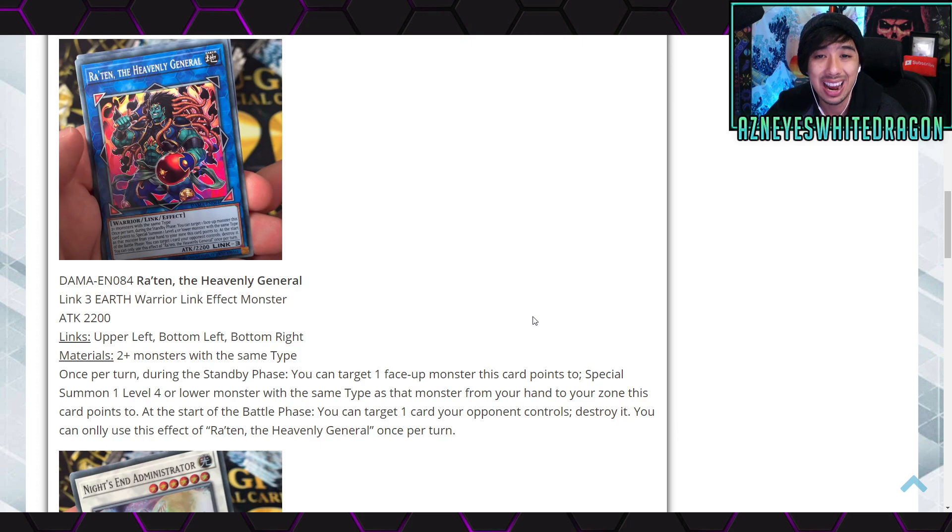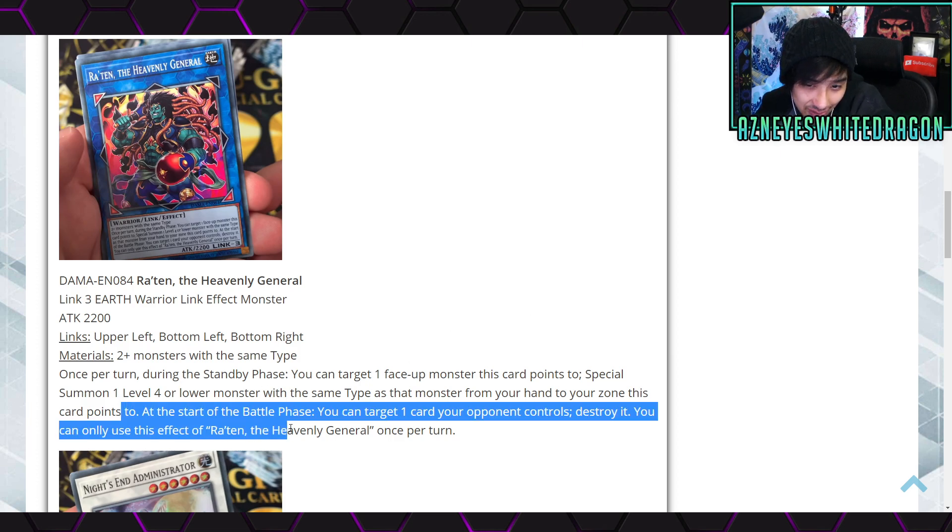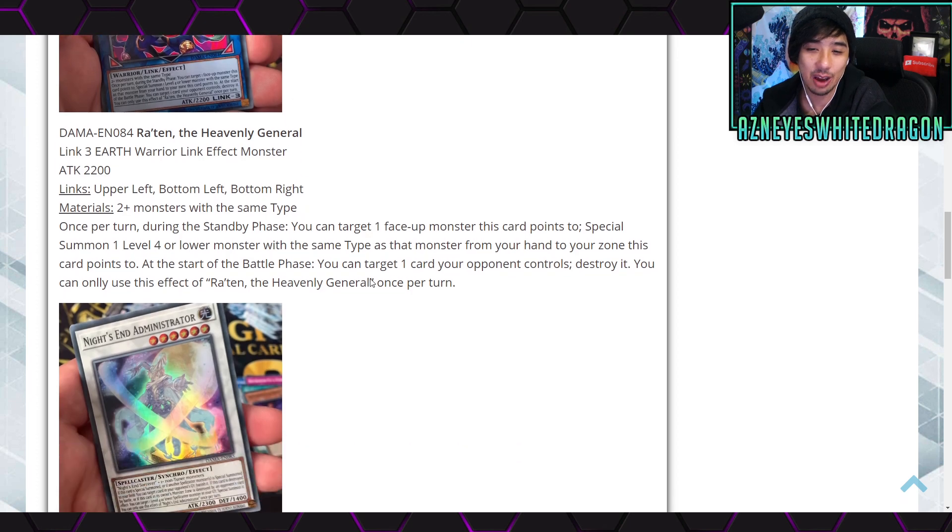Next up, Right Time the Heavenly General is a Link 3 Earth Warrior link effect monster with 2200 ATK. Link zones are upper-left, bottom-left, and bottom-right. Materials are two monsters with the same type. Once per turn during the standby phase, you can target one face-up monster this card points to and special summon one Level 4 or lower monster with the same type from your hand to a zone this card points to. At the start of the battle phase, you can target and destroy one card your opponent controls, but only once per turn. Having to enter the battle phase for that effect is a bit too late — it should really be a quick effect to see more play.